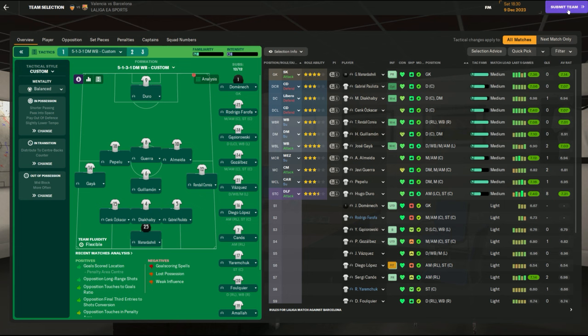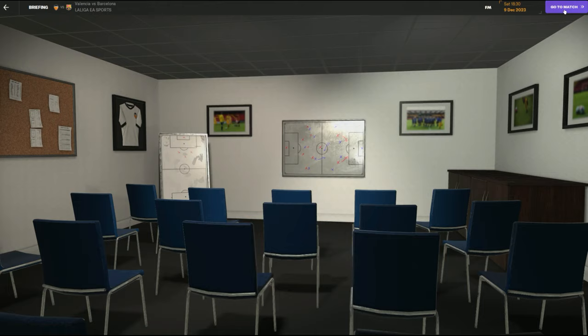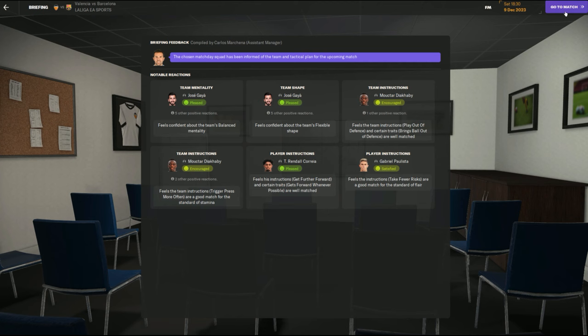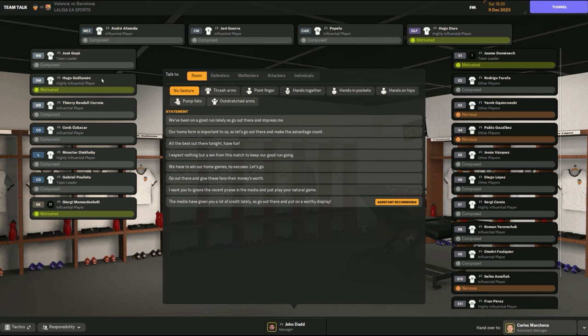Turning your players' morale around is a very interesting part of the game. I tend to do that within games — let's jump into a game here against Barcelona. I'm not going to change anything in team selection. There are a few unfit players but this is just a video and I expect to lose against Barcelona anyway. A lot of your players are going to have reactions. If you've designed your tactics around your team, you shouldn't have too many reds. Then we go into the match, past the warm-up, and into the dressing room.